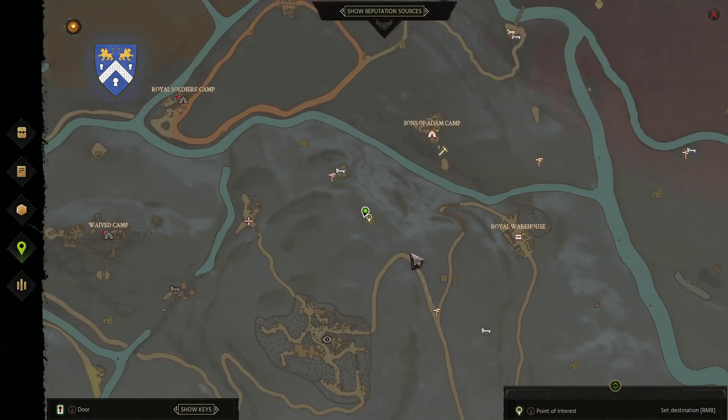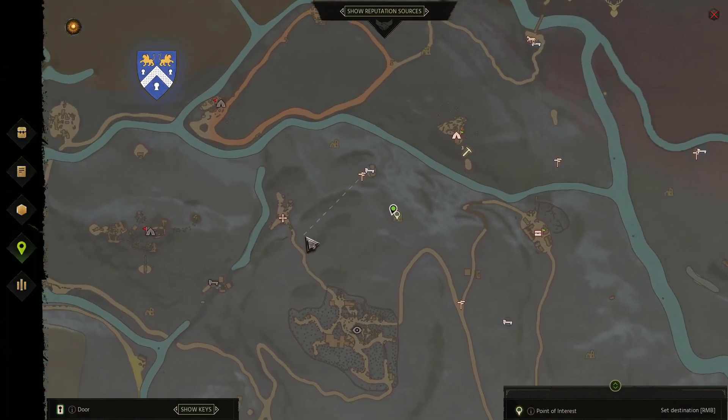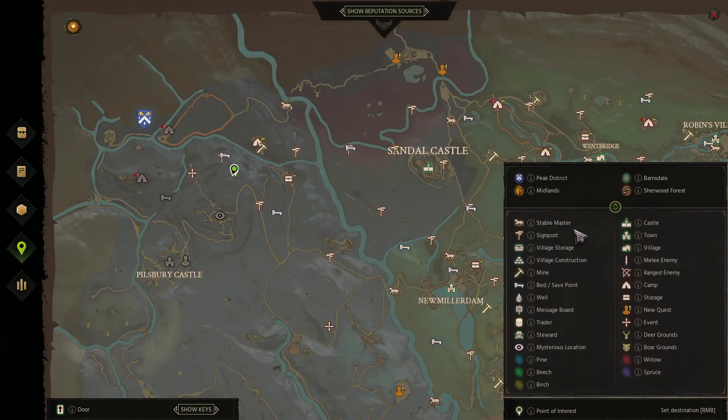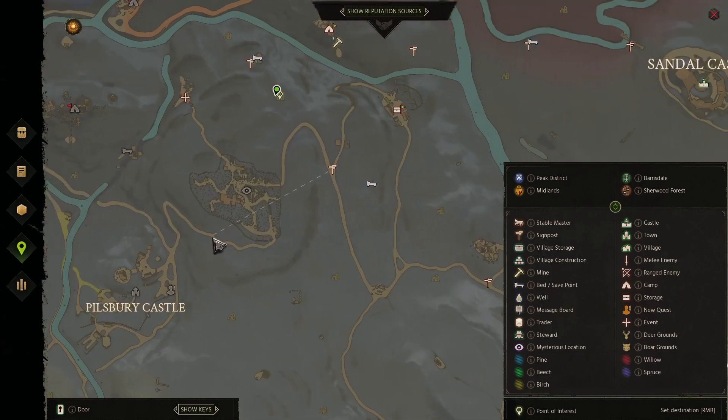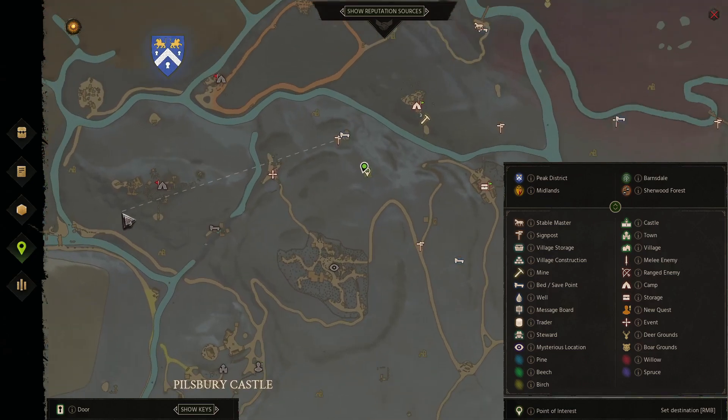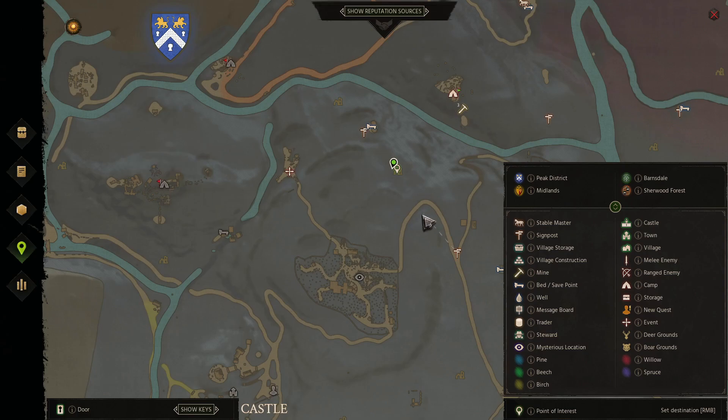Hello everyone and welcome to Garl. This is just how to do the ruins puzzle to the east of the waved camp, in the Peak District I think it is — yep, in the Peak District. Best we can really describe it as ruins, to be fair north west — north east sorry — of Pillsbury Castle could also kind of classify, but I think the waved camp is a little bit closer. Anyhow, let's crack on.